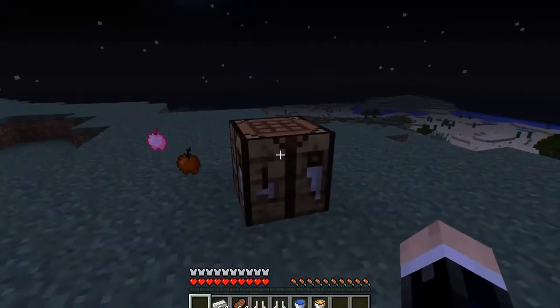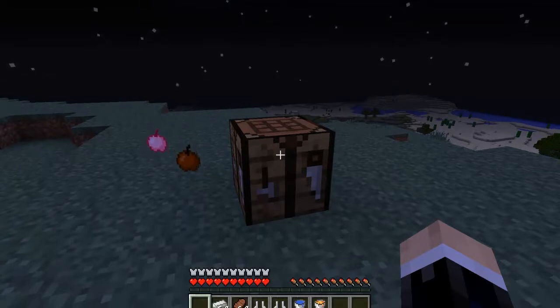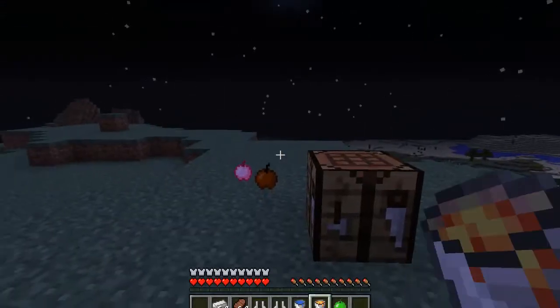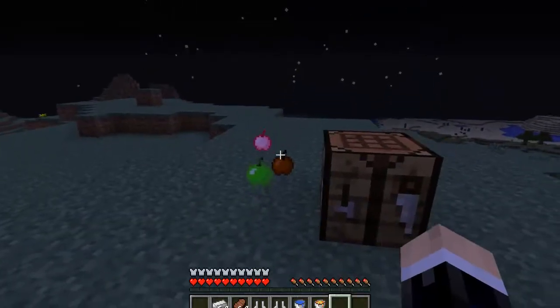The next apple is the Green Apple. The Green Apple is a little bit different — instead of surrounding all around, you place dye in specific spots. The Green Apple heals a little less hunger bars but a little more than the pink, so about four and a half bars.